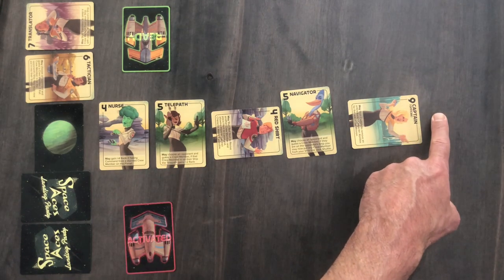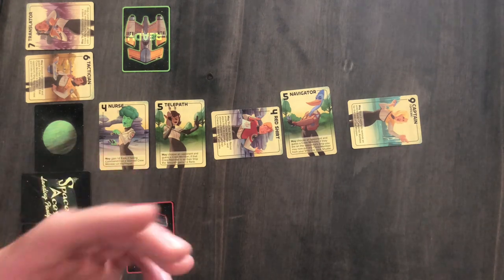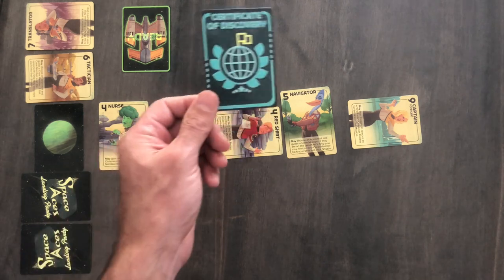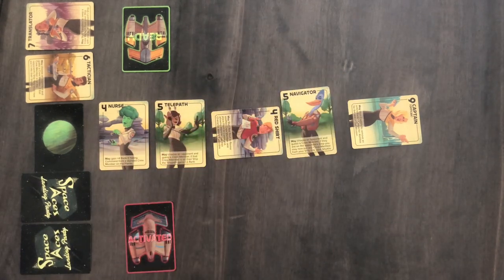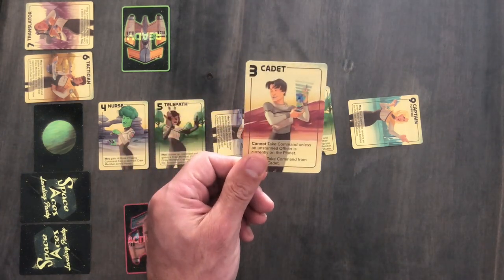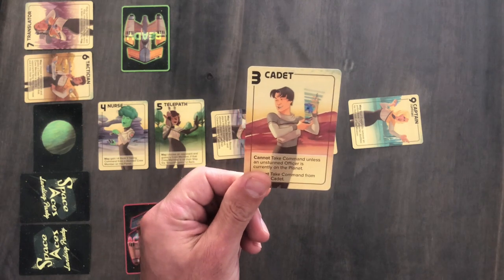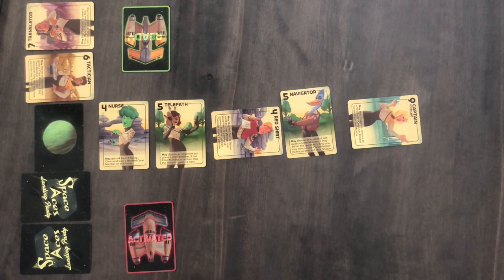If a player cannot beam a new crew member to the planet or activate their starship, they lose, and the opponent claims the Certificate of Discovery for that planet. Shuffle up the cards and set it up again for the next mission on a new planet, except this time the previous winner has to take on a cadet into their ship that takes the place of a normal crew member, placing them at a severe disadvantage on the next round. Get two Certificates to win the game.